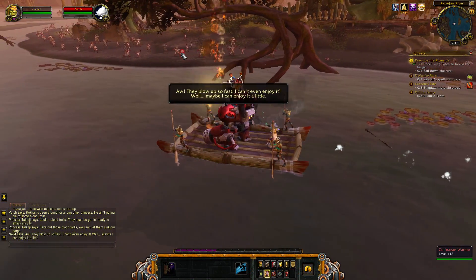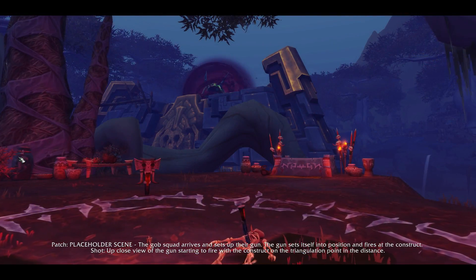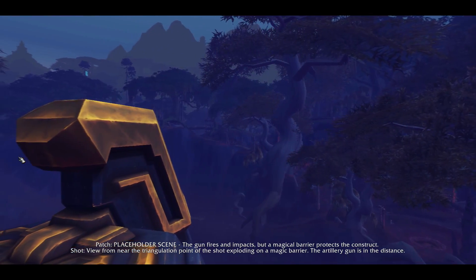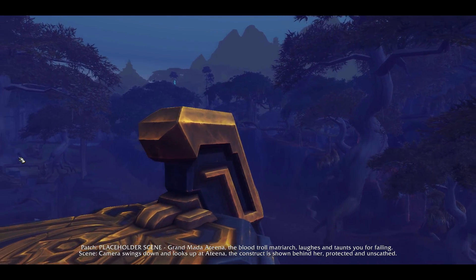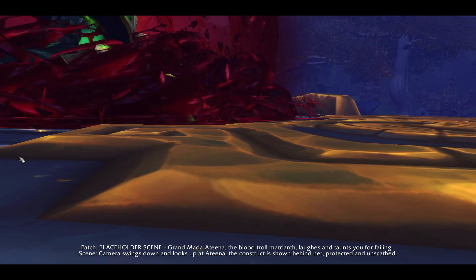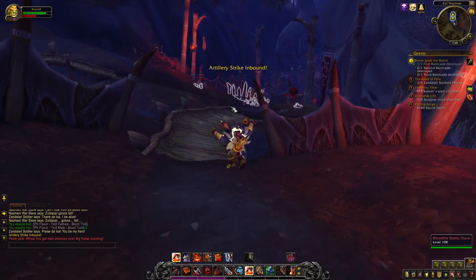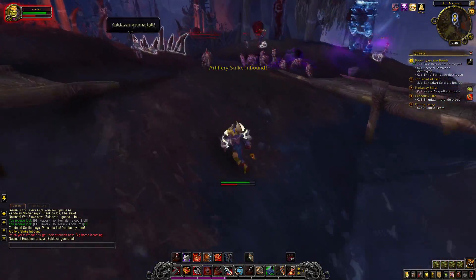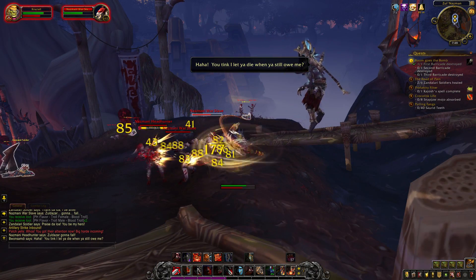With the help of the Gob Squad, a group of Goblins who specialize in missions such as these, we make our way to Zul Nazman, where we learn that the Blood Trolls are building a construct saturated with blood magic that they plan on unleashing on Zuldazar. We quickly learn that the construct is immune to physical damage — such as cannon fire from the Gob Squad's powerful cannon — since it is protected by Antina's blood magic. The mission becomes clear: we need to kill Antina in order to destroy the construct, thereby weakening the Blood Trolls by delaying their plans and leaving them leaderless.